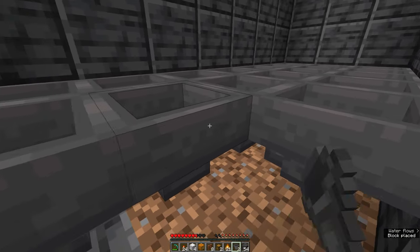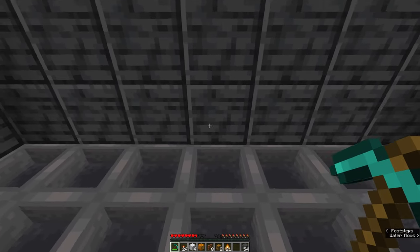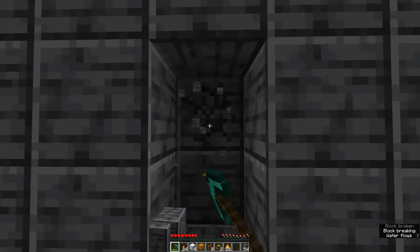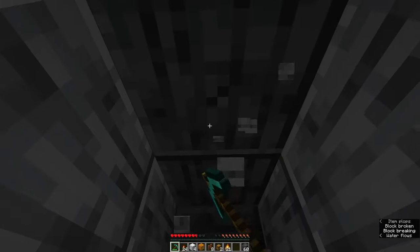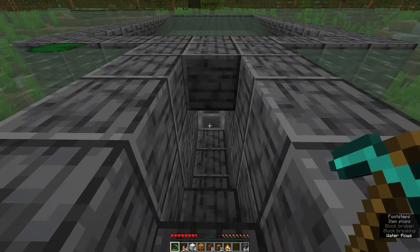Grab your pickaxe once again because we're going to be heading into the middle — this block here — and mine out a two-block-tall gap so we can walk through it. Do that three times. Then we're going to start making our way upwards, because this is how we're going to be getting in and out to collect everything from the chests.